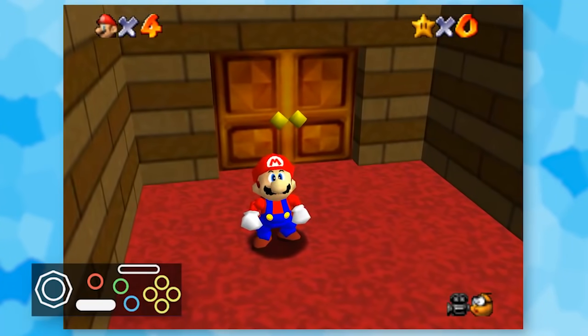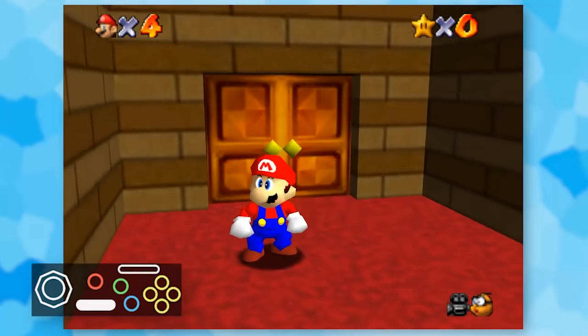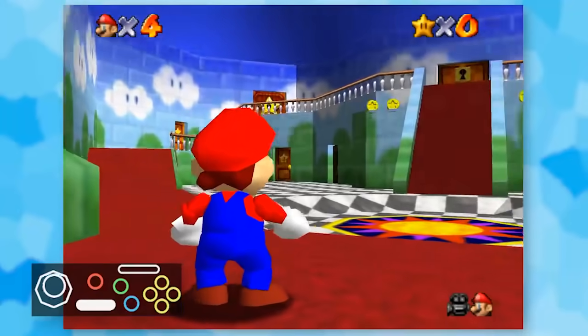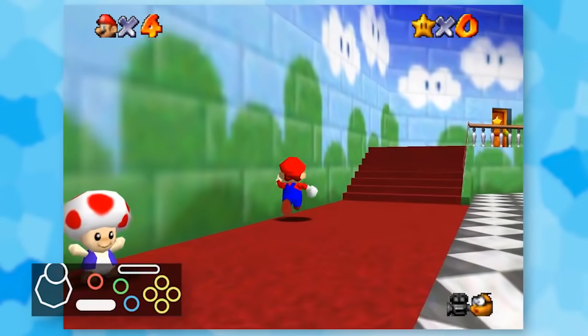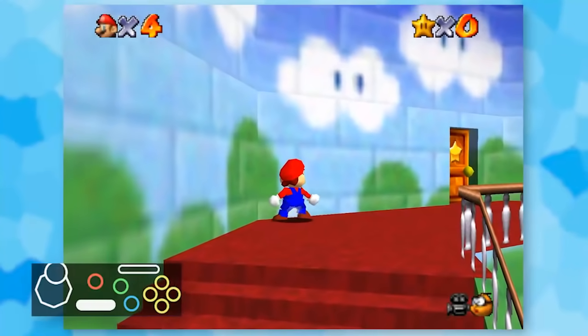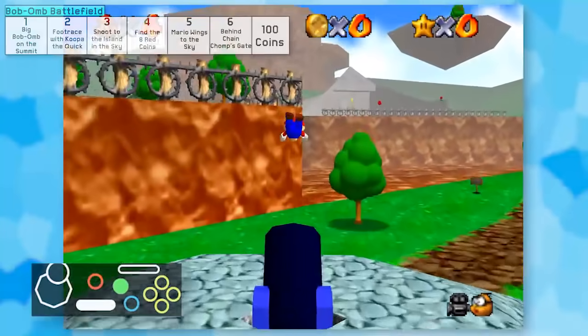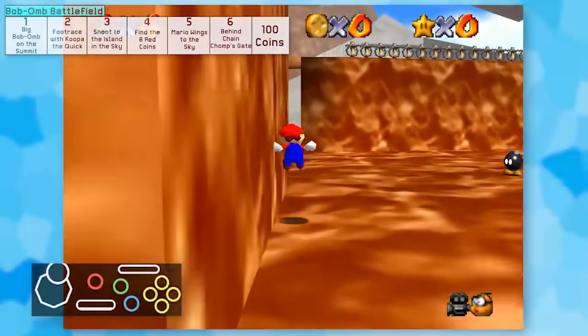I could barely get around the main floor. It's tricky because the camera doesn't really move besides zooming in and out, so I have to wall jump or hump the wall just to get around. But thankfully, the door leading to Bob-omb Battlefield doesn't require too much finessing. Once I entered the painting, I had full control again, so it was easier to get around.